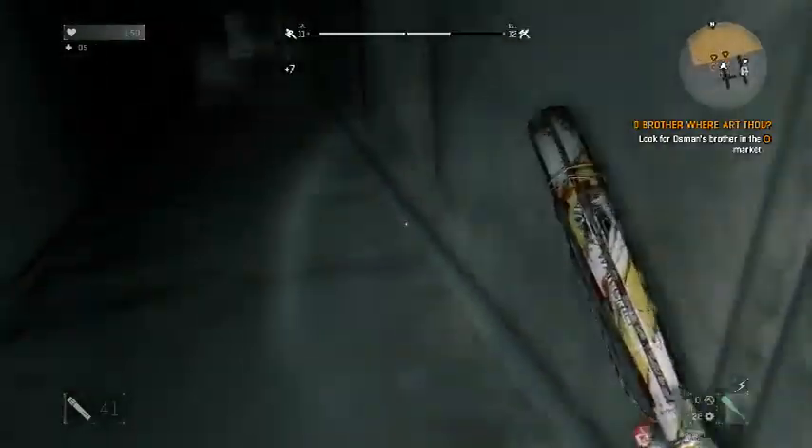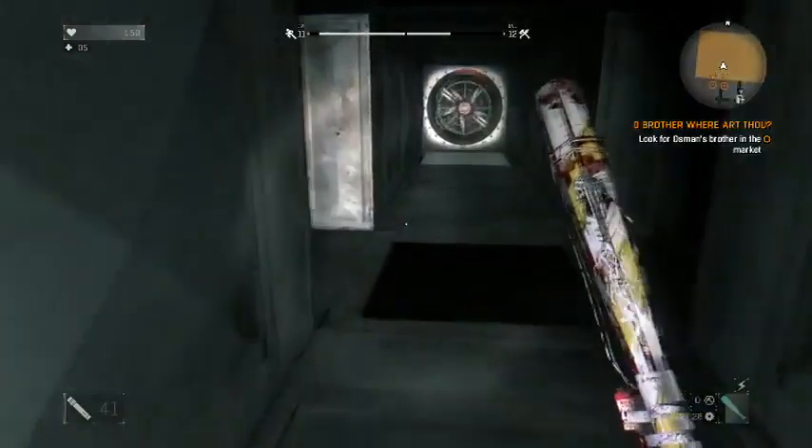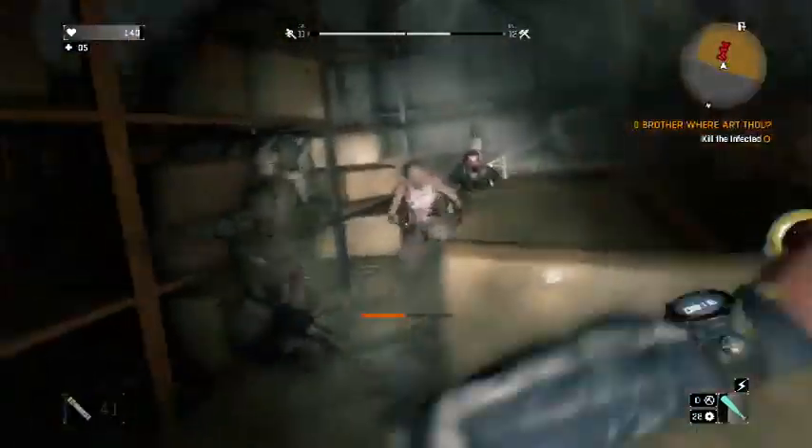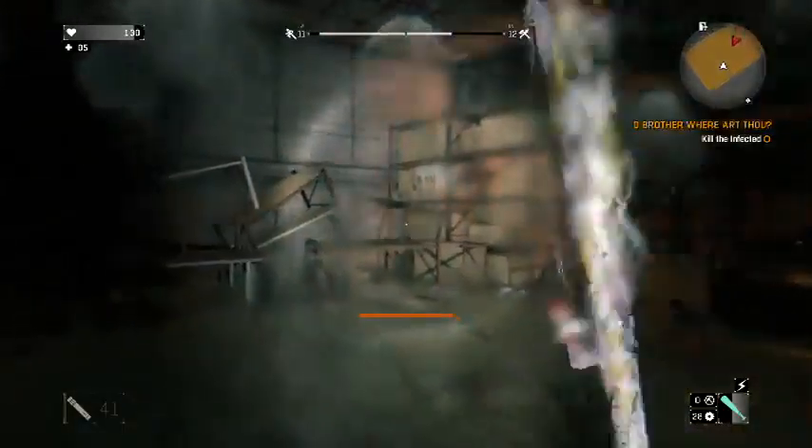I forgot about Dead Trigger because it's not on a console. But I really hate those exploding zombie types because they sneak up behind you and blow up — just like creepers in Minecraft. The only way to kill them without dying is to shoot them with a gun, but you don't get a gun until later in Dying Light, so you have to stay away from them.